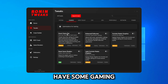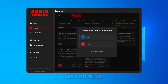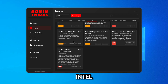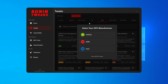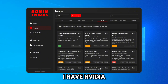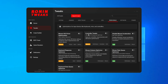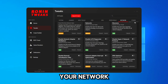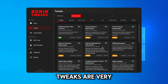For the tweaks section, you have lots of different tabs: system tweaks, gaming tweaks, input delay tweaks, and CPU tweaks. You can select your CPU manufacturer — for example, Intel — and it will give you Intel-specific tweaks. There are also GPU tweaks where you can choose Nvidia, AMD, or Intel. I have Nvidia, so it gives me Nvidia-specific GPU tweaks. You also have peripheral tweaks covering controller, keyboard, and mouse, plus network tweaks to optimize your network for better ping, and power tweaks.